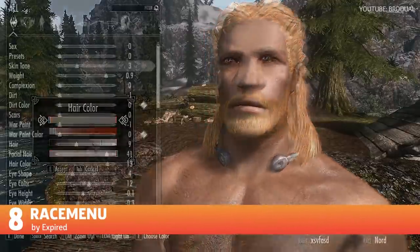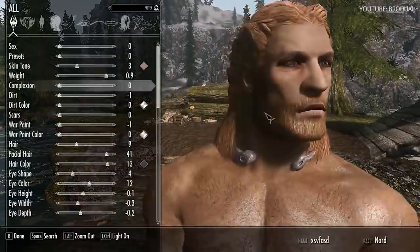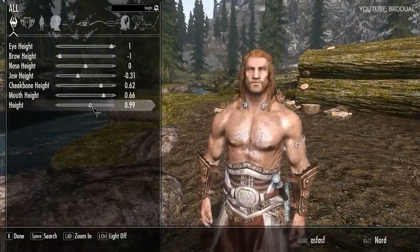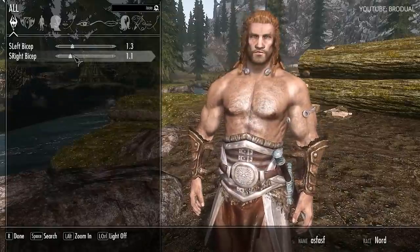Another great customization mod is Race Menu. This adds more choices in hair color and skin tone, as well as adding a height scaler and war paint. You can paint your body, hands, and even your feet for a real head-to-toe tattoo look.